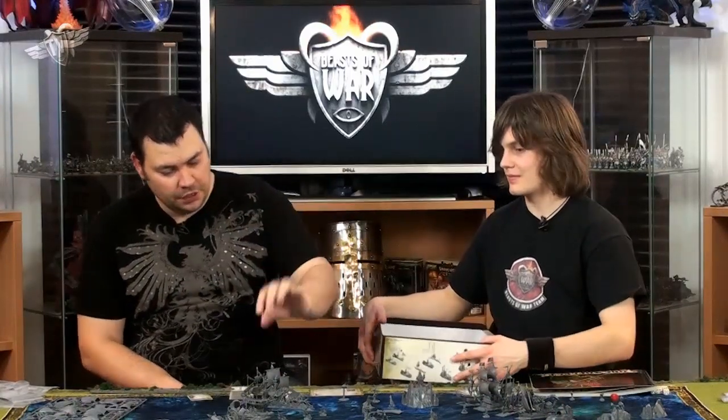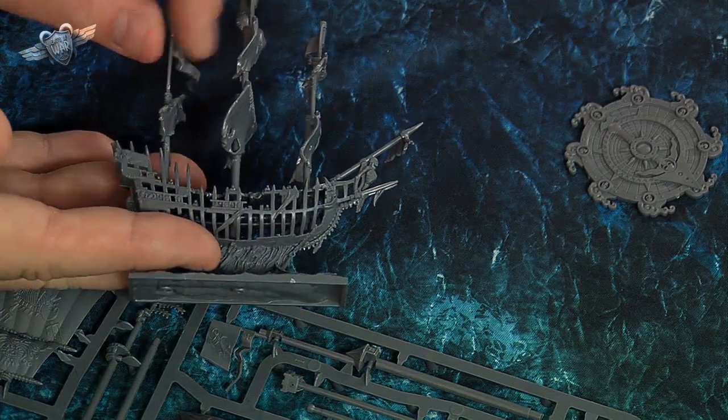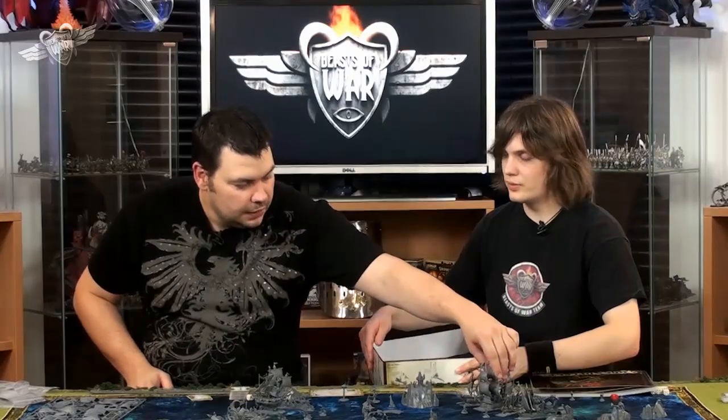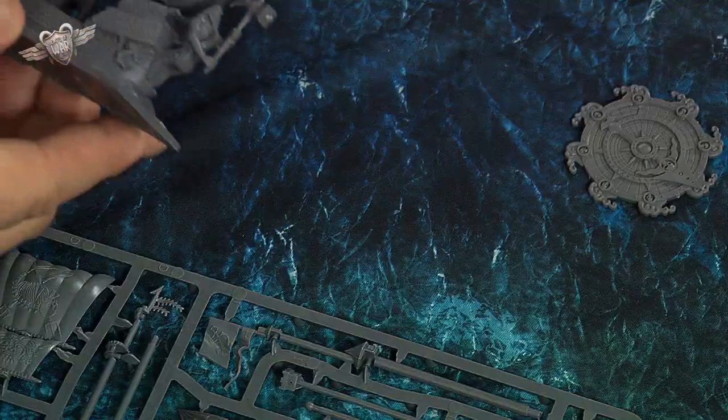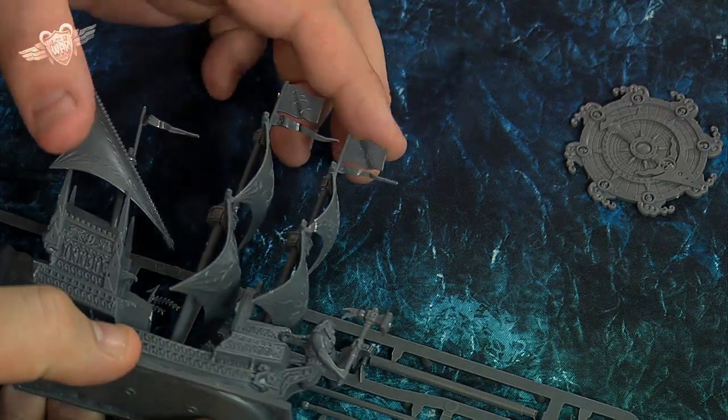Hot tips for assembly: all of this stuff will clip together without glue. I would experiment with clipping first before you glue anything — I made the mistake of gluing bits and then having to prise them apart. Some sails are quite fiddly to get into place, so I'd recommend a pair of needle-nosed pliers to push the sails down into their little holes and sprockets. We might try to do a build video for that.